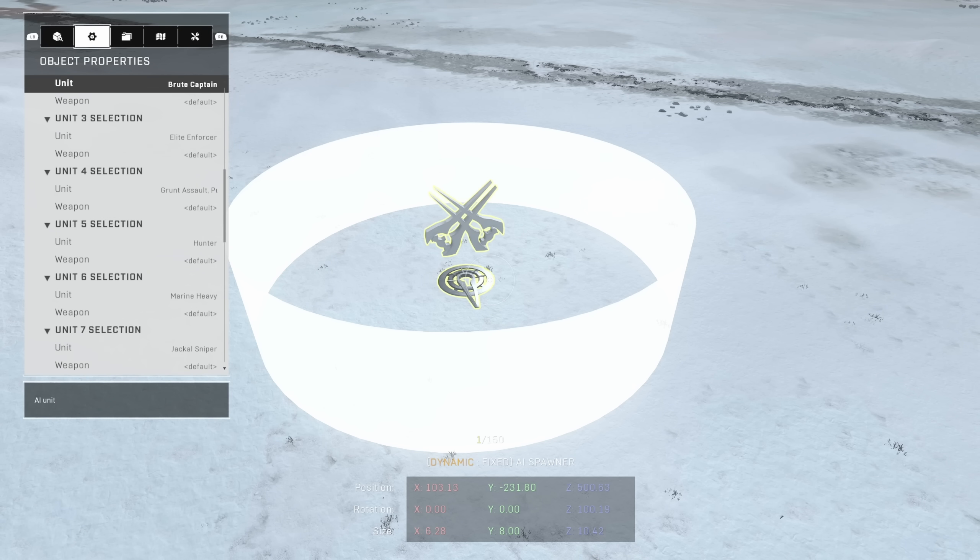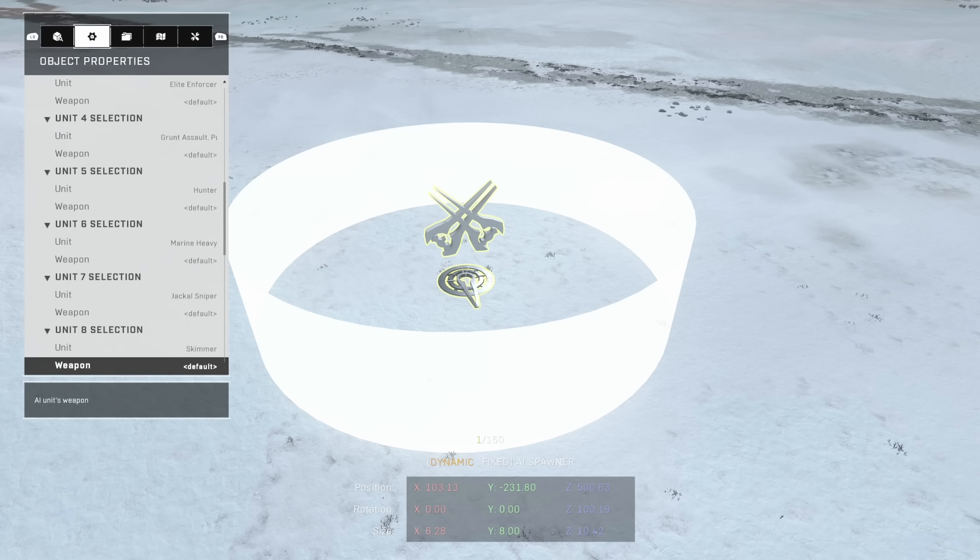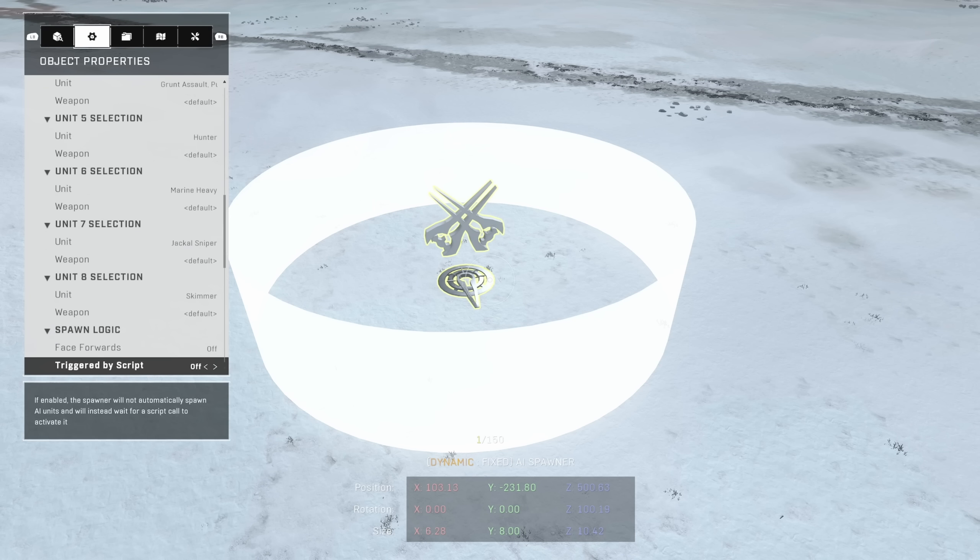So we have up to 8 units spawning on this one point. I believe you can have up to 32 total alive at once. If some die, others can spawn in, but just 32 alive at any one time.